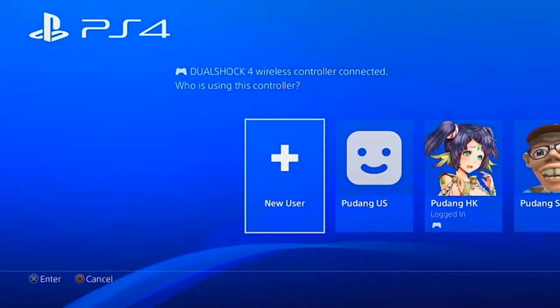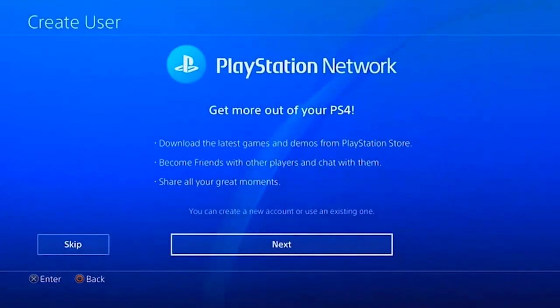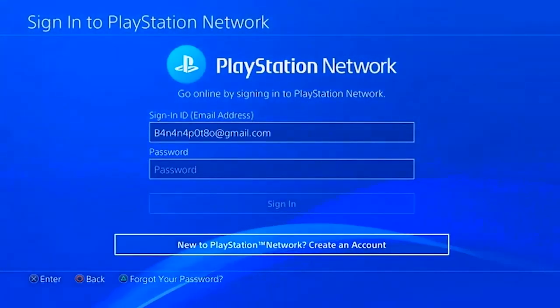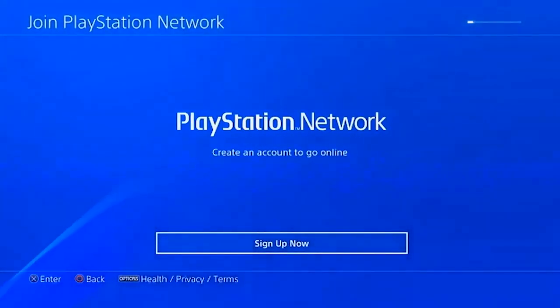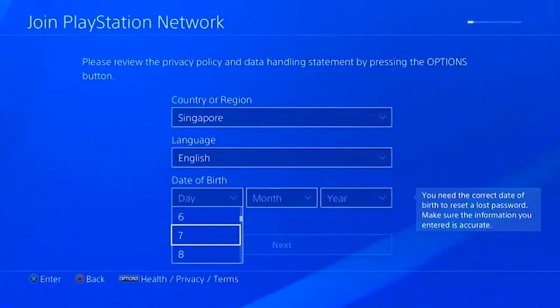If you don't have any R3 accounts yet, go ahead and watch this. We're going to create a Singapore account — don't worry, you can do this on your computer in the PlayStation Store website. This is just a pre-recorded video. So let's just create a user: click accept and go through the usual procedure, then click 'New to PlayStation' and create a new account, then 'Sign up now.' This is the important part — we need to select this as a Singapore account.